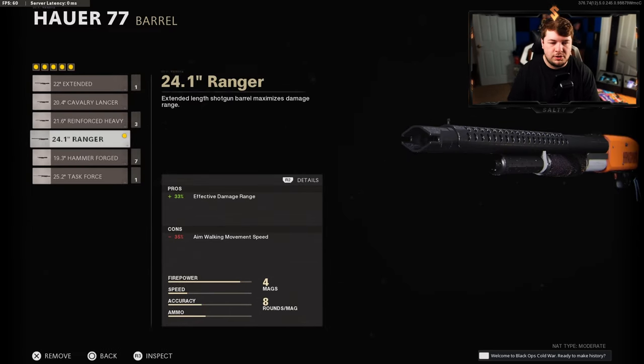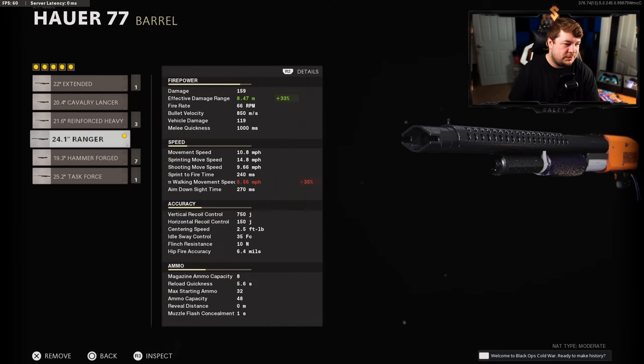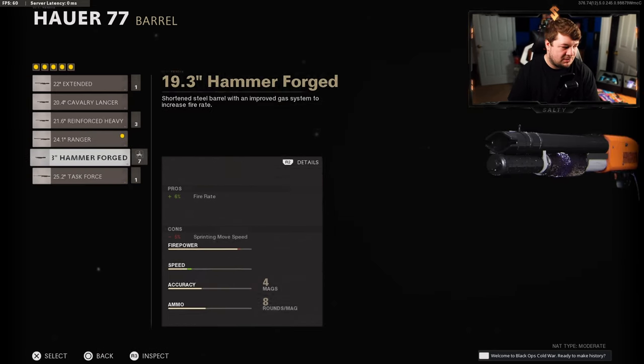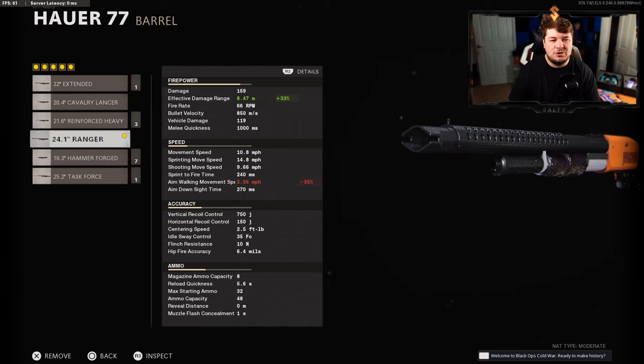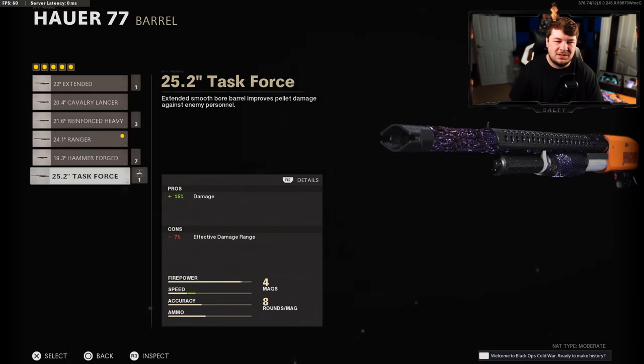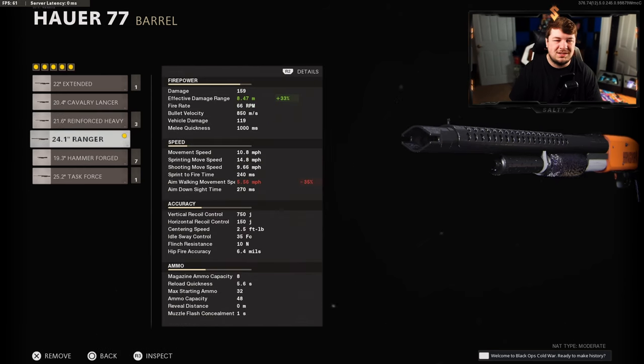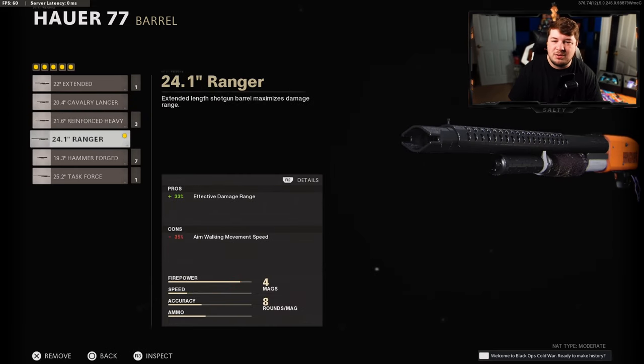For the barrel I'm going with the 24.1 Inch Ranger for 33% effective damage range. It's a one-shot kill no matter what — 159 damage — but without the Ranger barrel, say with the Hammer Forge, the effective damage range sits at 6.35 meters, meaning you've got to be right on top of them. The Ranger gives more leeway at 8.47 meters. As part of the balancing act they lowered that effective range significantly, so I personally think effective damage range is more helpful than raw damage or fire rate, which only goes from 66 to 70 rounds per minute anyway.